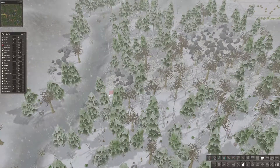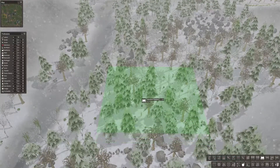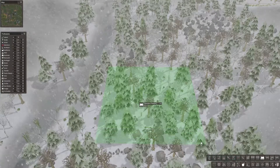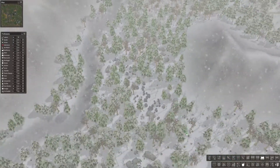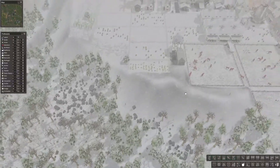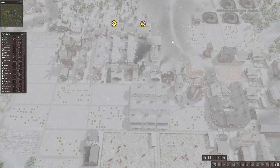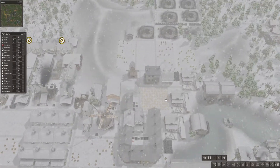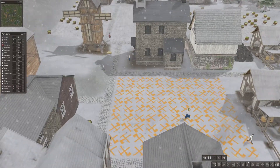So it would be like here — 20 by 20. We could potentially put one down here as well, but let's have them work on that first. Let's also increase the speed a little bit and let's open our resource information. Not sure why I can't really build on this — maybe I need to remove something.